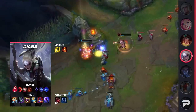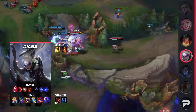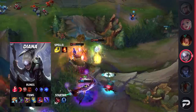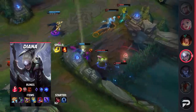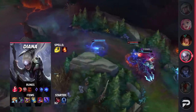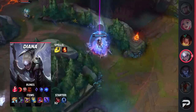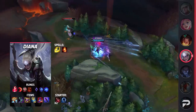Diving into Diana's itemization, you're going to be taking Flash and Ignite as your summoner spells. For your runes, you'll be running Electrocute, Sudden Impact, Eyeball Collection, and Treasure Hunter, with Manaflow Band and Gathering Storm. These runes will give you great burst in both the early and mid game so you can snowball your lead into a win. For your items, you'll be building Hextech Rocketbelt, Sorcerer's Shoes, Shadowflame, Zhonya's, Rabadon's, and top it all off with a Void Staff. You can delay Zhonya's until your last item if you don't need it to survive.